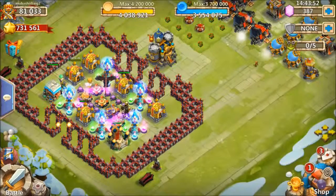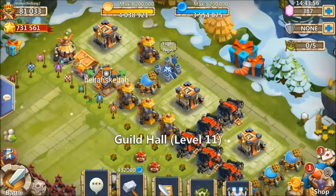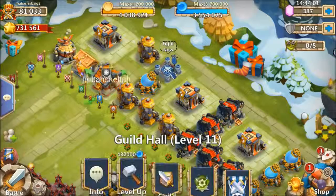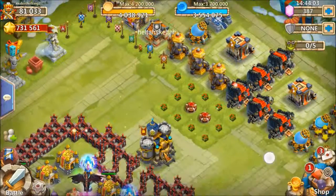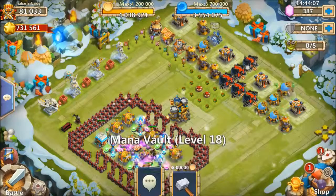Hey guys, I just wanted to make a quick video like Wire Temples did showing the current status of my account right now. My guild hall is at level 11, I have my mana walls at 18, 19, 19.